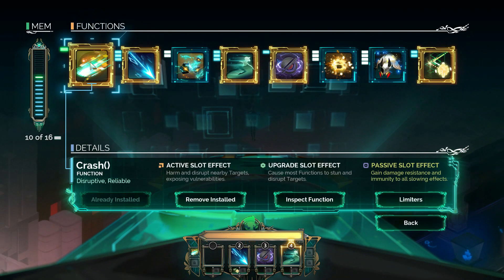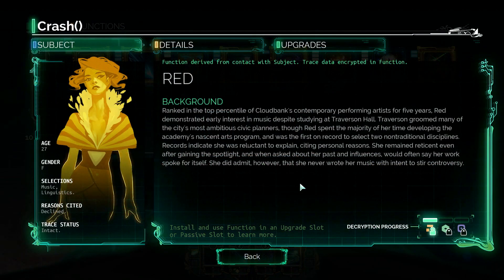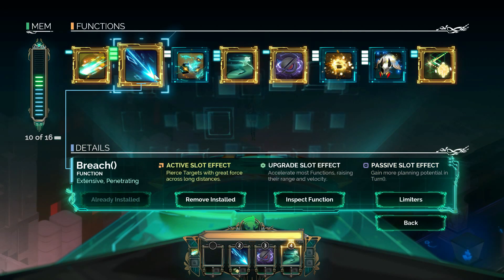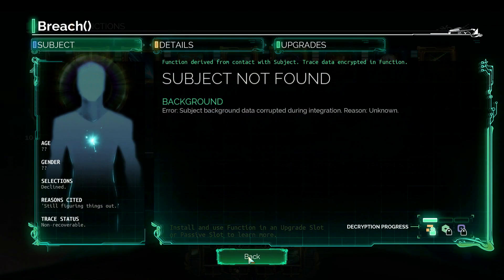Do we automatically get more information? No, I think we need to use it. Fair enough. Now we have Crash as a passive, which means we have no one for number one. We can move... Look at Breach — we need this as an upgraded passive.